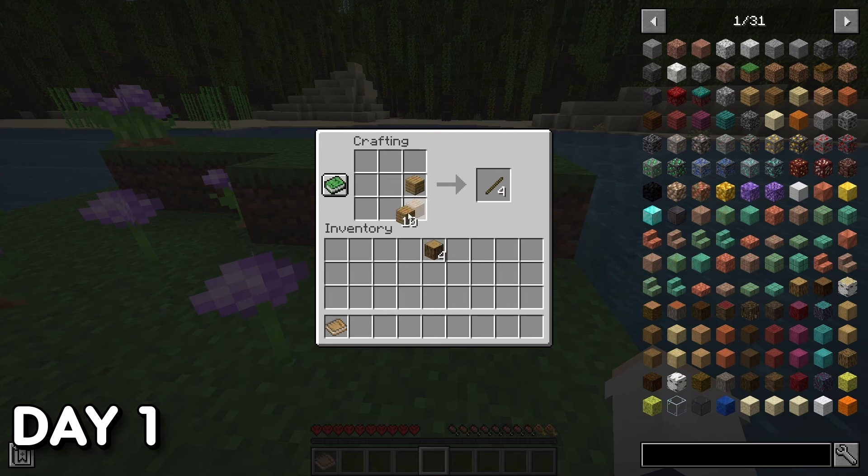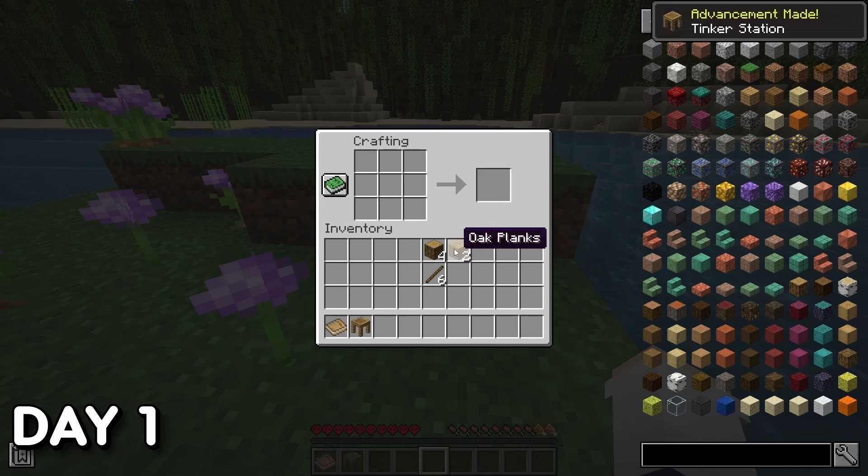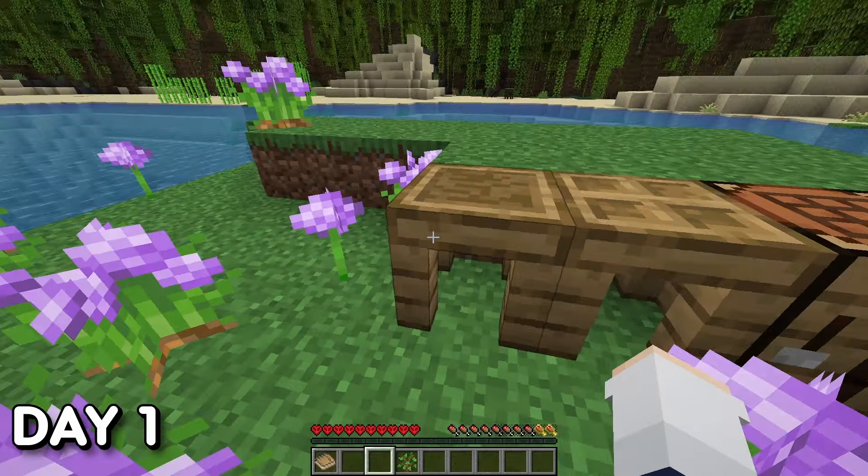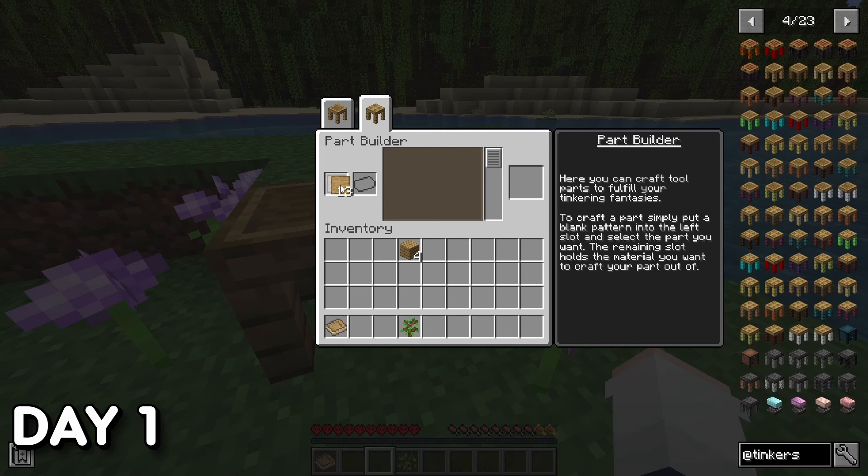In Tinkers, like any mod, you have a backbone item — a pattern, which is made of two sticks and two planks, giving you three patterns. With a pattern in hand, I needed to make two workstations to actually start tinkering: a Tinker Station and a Part Builder. One allows me to craft weapon and tool parts, while the other lets me combine those parts into the tools needed to progress.